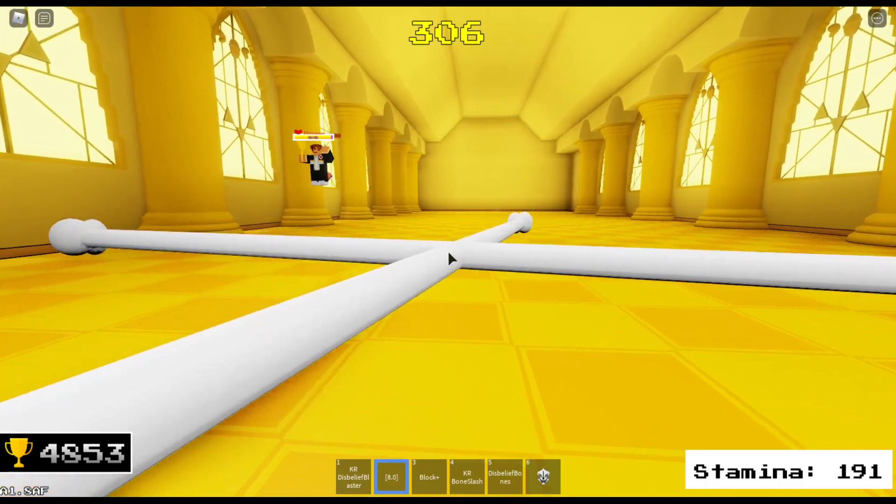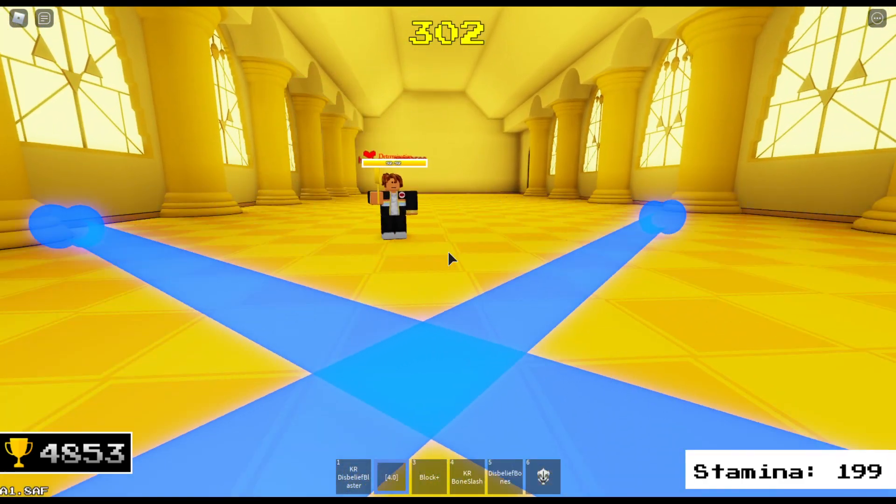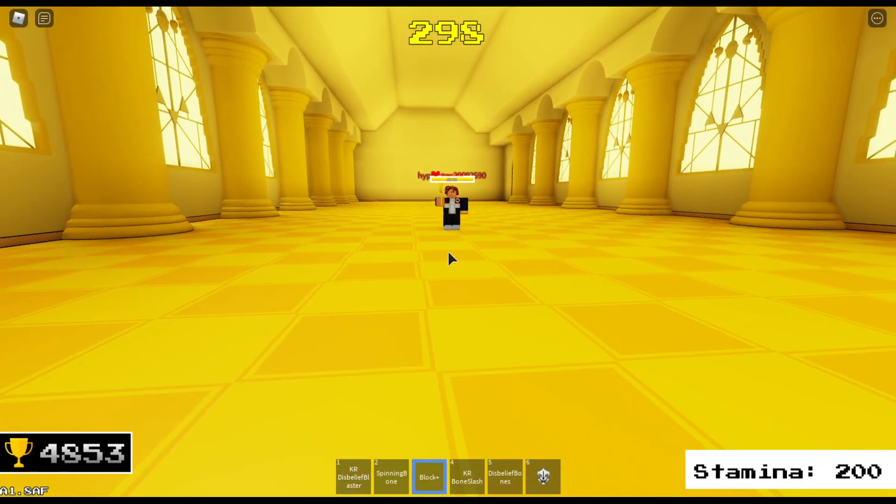Our next move is a bone spin. It's going to start out orange as it moves to its location, go white and spin slowly, and then spin rapidly as blue before disappearing.